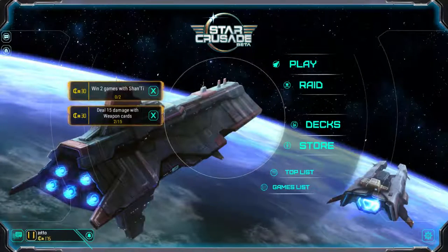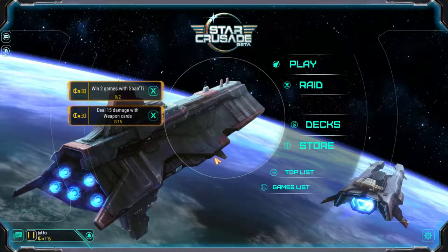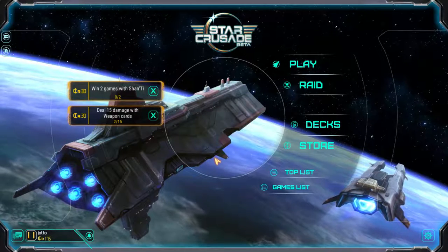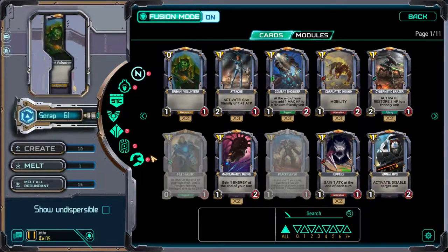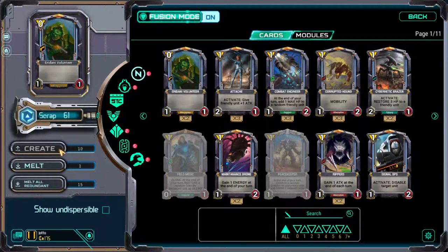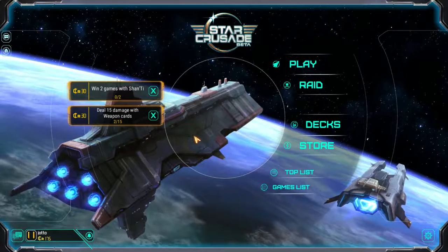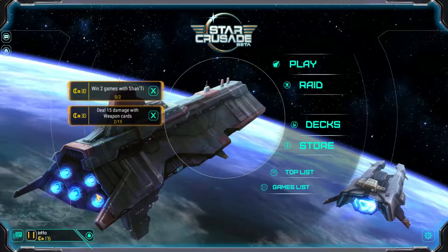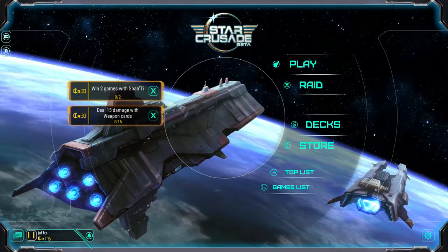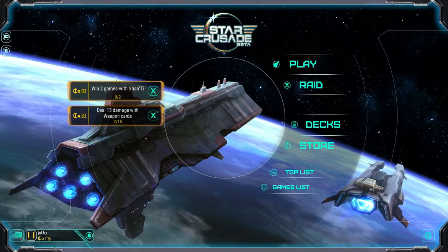That's about all I have to say for my first impressions of Star Crusade. There is a referral link in the description if you want to download the game, and there's also a code that gives you three packs and ten scrap — equivalent to ten commons, which lets you create something useful like an extra silence effect. It also gives you 25 credits, which is about a quarter of a pack or can go towards your first Raid. Thank you all for watching — if you liked the content, please subscribe, and if you have feedback or questions, put them in the comment section below.